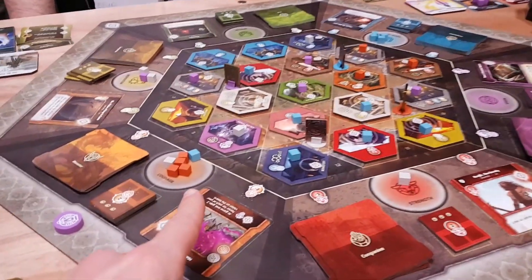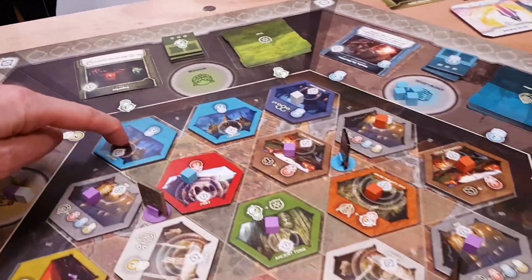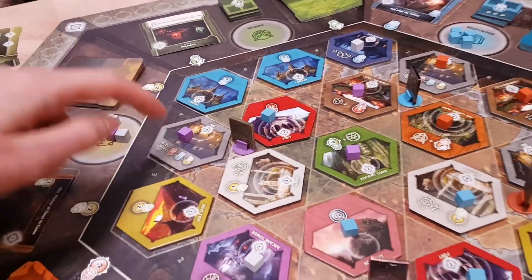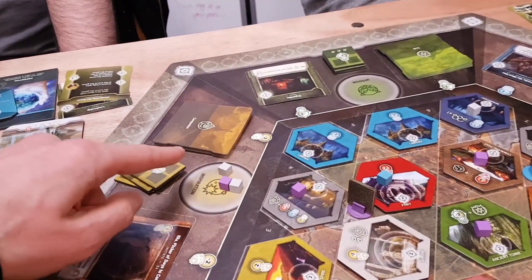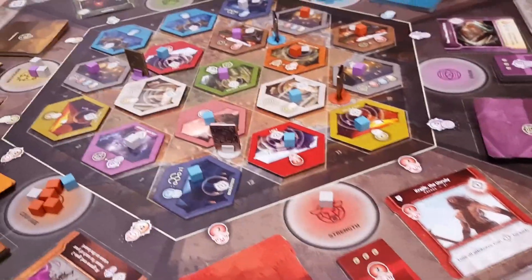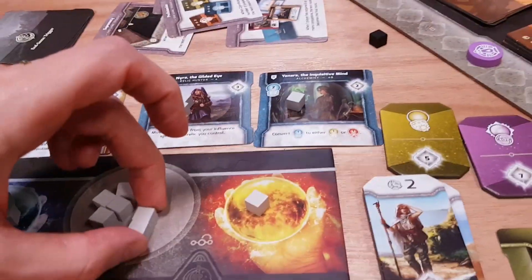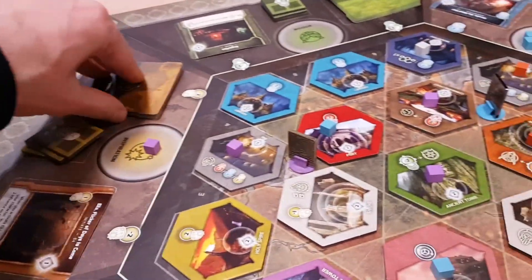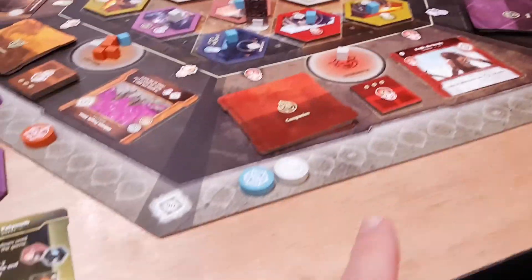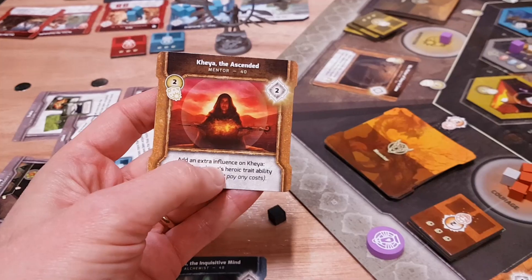You can see how many resources everyone has by looking where the cubes are around the edge of the board. Some locations let you get companions. If you go to the inn, the three primary colors let you get three kinds of companions: yellow, blue, and red. If I wanted a yellow companion, I'd spend two yellow resources, and then I can either take the face-up companion or take a blind one. They're going to give you some honour — which is victory points, tracked around the edge of the board — but they also give you a special ability you can use.